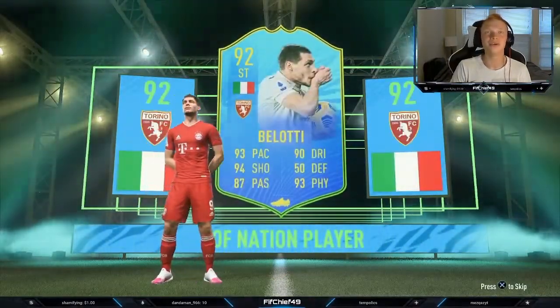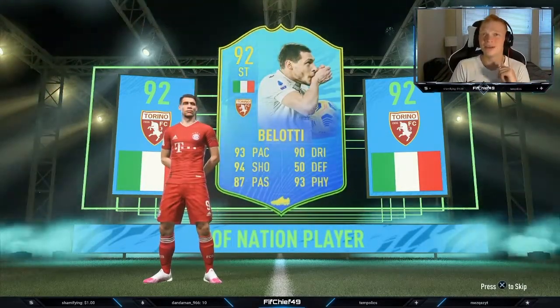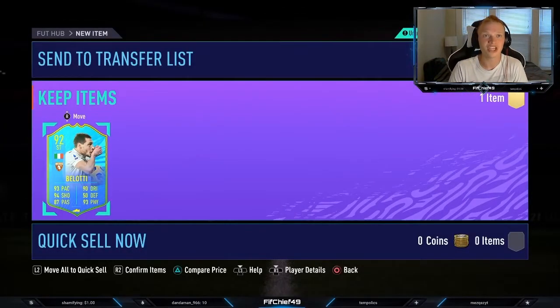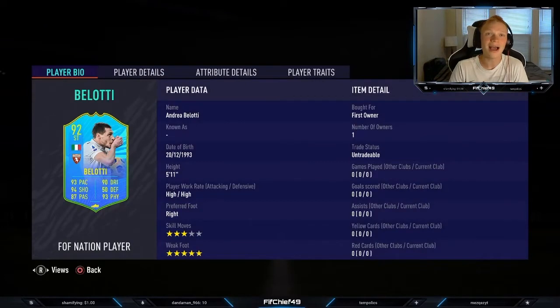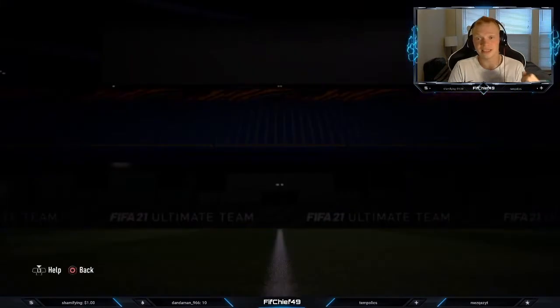He's only got the three-star skills, which is kind of annoying, but he does have the five-star weak foot, which is sick. So I am excited to get him in - there he is, the Belotti card, what a beauty. 93 pace, 90 dribbling, 94 shooting - this guy's going to be a monster, especially with that engine chem style. If we check his in-games, high-high - I kind of wish he was high-medium, but I'll just put him on stay forward. 5'11", right-footed with that five-star weak foot, and these stats are just incredible, so I'm going to get him in the team.